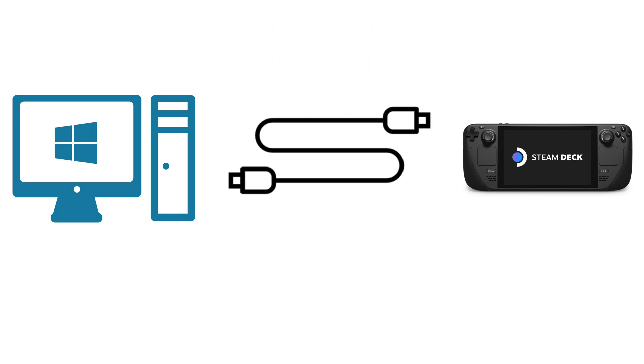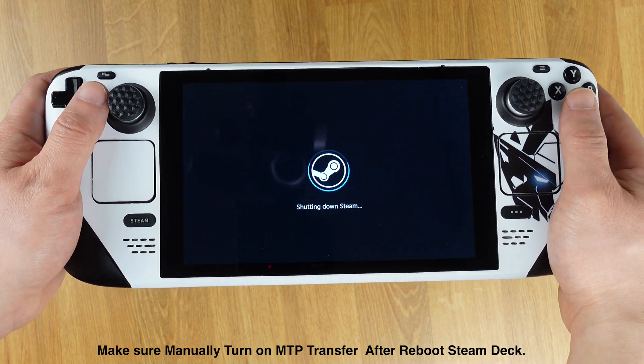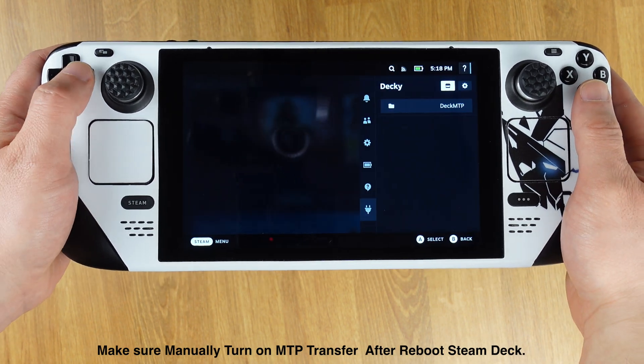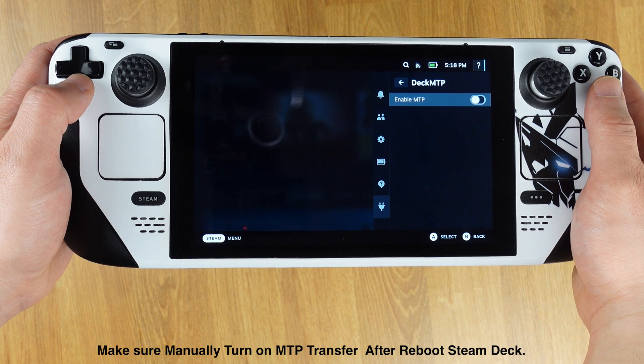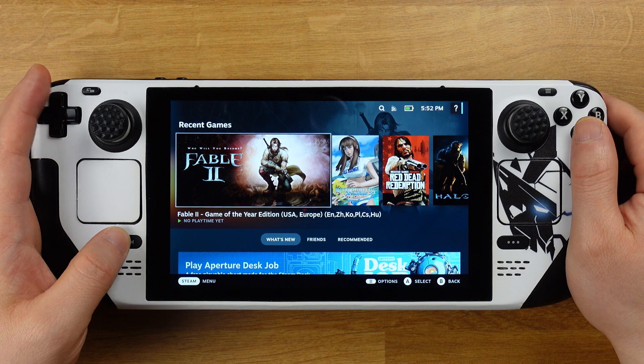It takes almost the same time as using an external SSD, but transferring directly from Windows to Steam Deck without extra hardware is just so convenient. The only problem with this MTP file transfer is that we need to turn on this feature again every time after rebooting the Steam Deck.